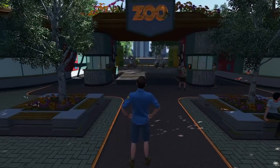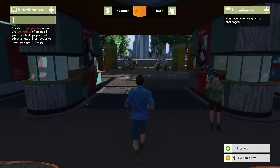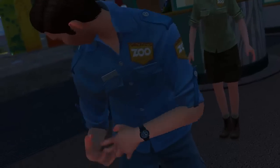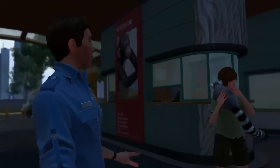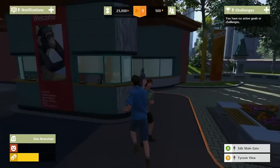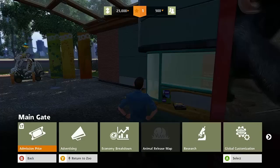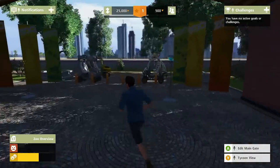Here we are — this is our zoo. As you guys can see, you have no active goals or challenges. Guests are complaining about a little variety of animals in your zoo, well that's because there are no animals in the zoo. Let's interact with the box office. Oh, it's a lemur — look at us, we're enjoying our time with that lemur. We can edit the main gate of the zoo, change the admission price, and advertising. Let's check the admission price — we're going to keep it on normal pricing. We don't have any attractions yet so no advertising right now.